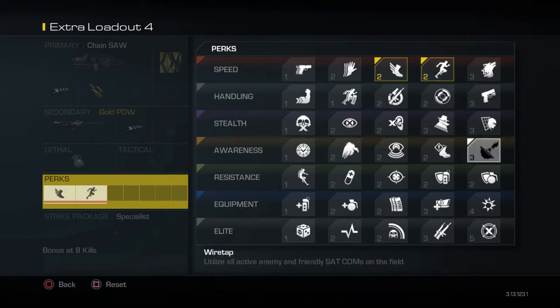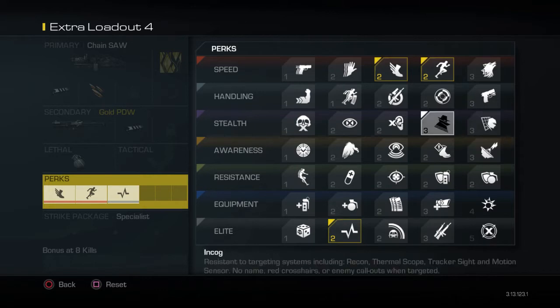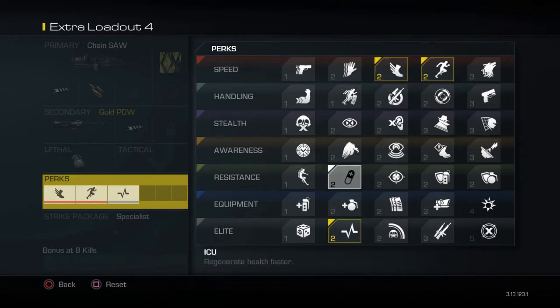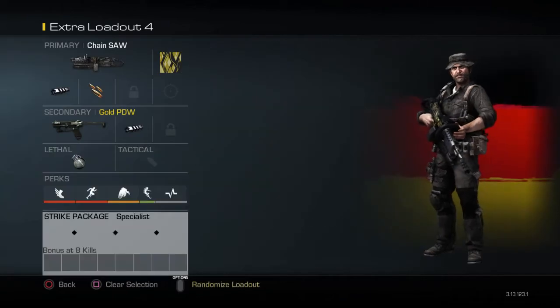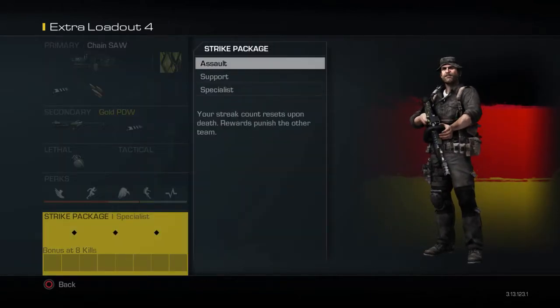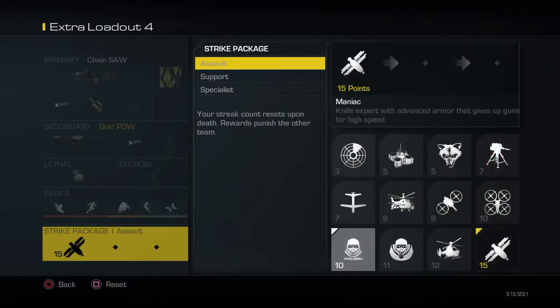For perks: Agility and Marathon, Hardline, then Resilience and Scavenger. For Strike Package, you want to go to Assault — put on Loki, Juggernaut, and Maniac.